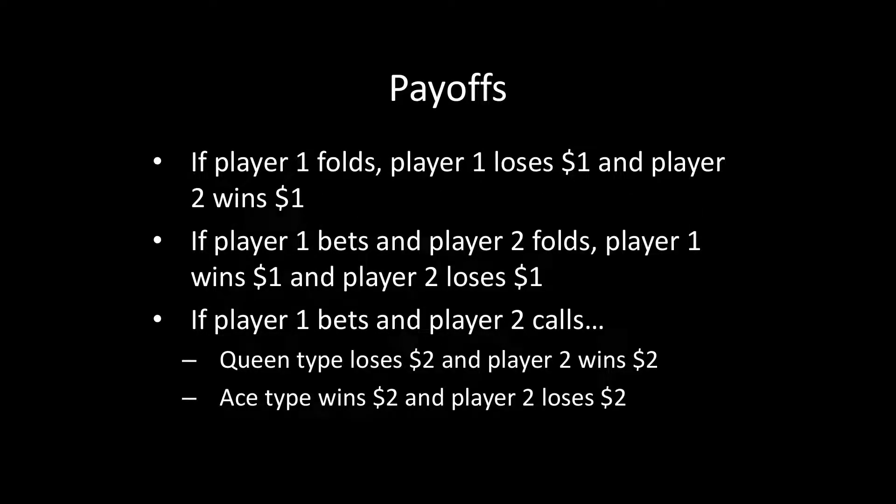Payoffs are as follows. If Player 1 folds, then Player 1 loses $1 and Player 2 wins $1. If Player 1 bets and Player 2 folds, then Player 1 wins the dollar and Player 2 loses the dollar. If Player 1 bets and Player 2 calls, then payoffs depend on the card: a queen type loses $2 and Player 2 wins $2, whereas an ace type wins $2 and Player 2 loses $2.